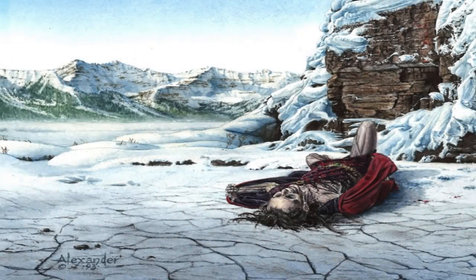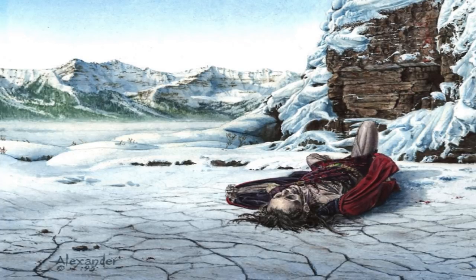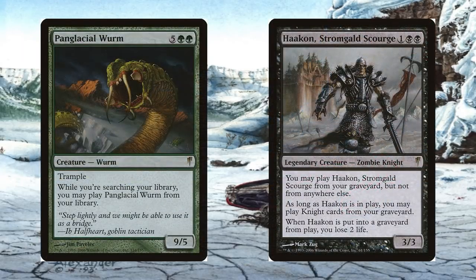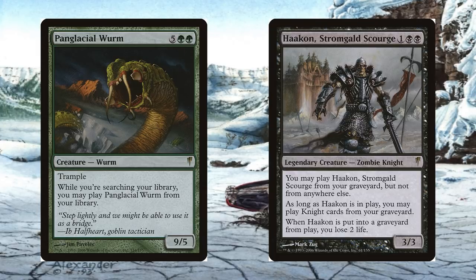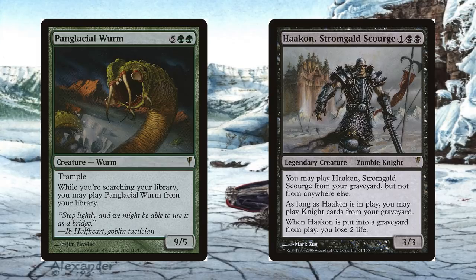There were multiple notable cards within the set that included not just powerful frequently used spells, but also cards that were either a first or a rare presence. To start, there were the cards Panglacial Worm and Hakon Stronggold Scourge, with Panglacial Worm being able to be played through deck searching and Stronggold Scourge not being able to be cast from your hand, which were firsts for Magic the Gathering gameplay at the time.